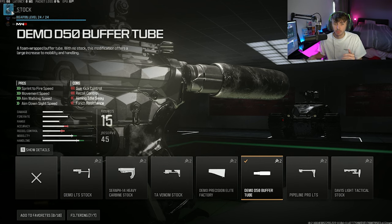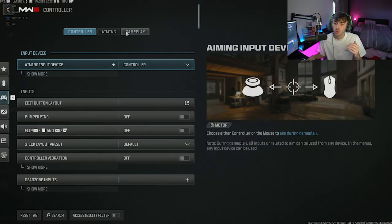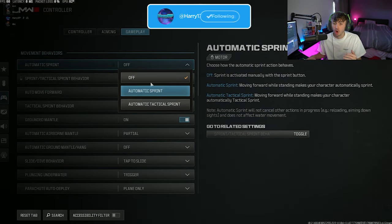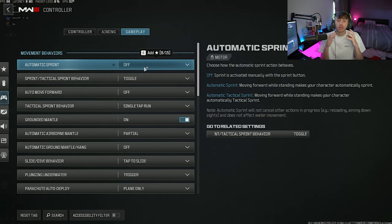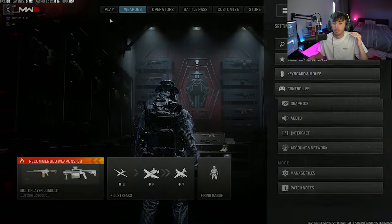The next thing you're going to want to do, especially if you're a controller player — you might also have this on PC — is go into your settings and turn automatic tactical sprint or automatic sprint off. You just want it all completely off. The reason for this is you're going to get into a lot of gunfights, and naturally you're going to start moving towards your opponent. Doing this is actually going to tell the game that you're trying a tactical sprint, so your gun's not actually going to shoot. The amount of times you end up in situations where you're trying to shoot your opponents but the trigger's not working because the gun's trying to make you automatically sprint is going to cost you so many easy kills. So definitely turn this off — whether you're on PC or console, make sure this is turned off, and it's going to help you win so many more gunfights.